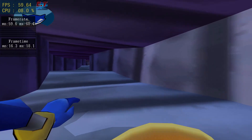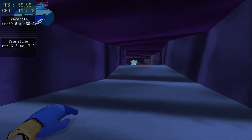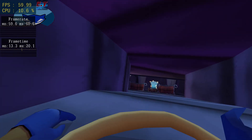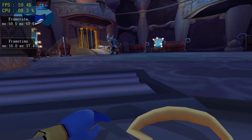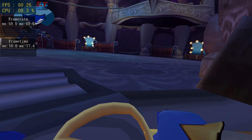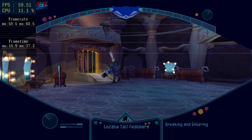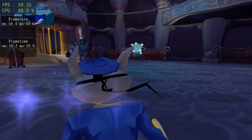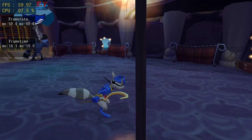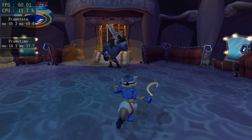This air vent leads into Dimitri's nightclub. Hit the circle button to crawl inside. In order to shut down those yellow lasers, you'll need to take out that guard. Sneak up behind him and press the triangle button to knock him into the air, then the square button to slam and finish him off. Got that? The triangle button, then the square button.